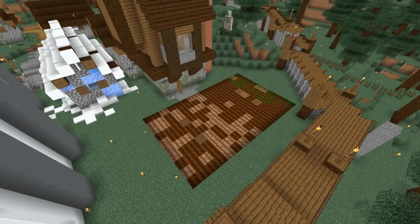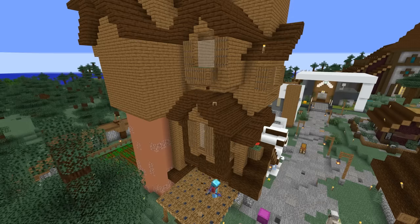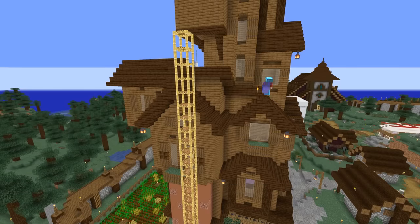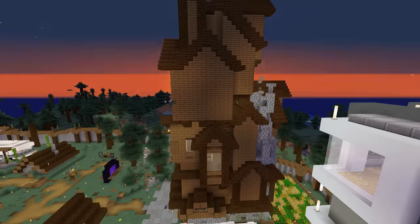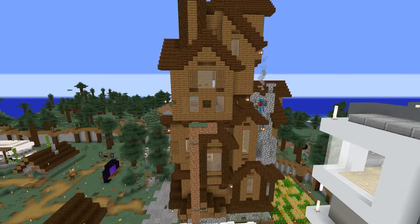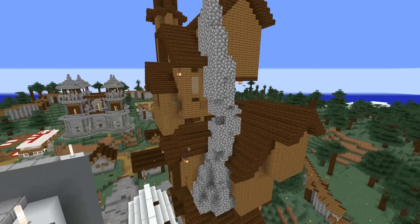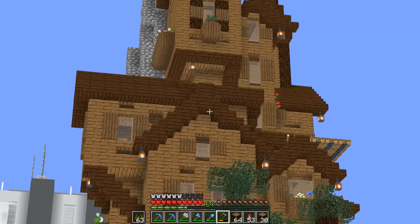You've seen me build this house last episode, but it was so undetailed that I needed to do something about it. So I went and added windows everywhere, loads of trap doors. This time-lapse represents like 20 or 30 seconds of the video, but this took about two hours to do. I tried to use scaffolding, but it's so fiddly that I ended up just going back to using dirt scaffolding. Anyway, I think that went pretty well.